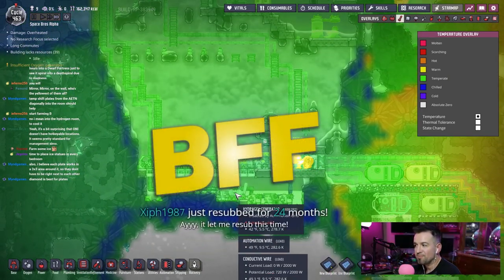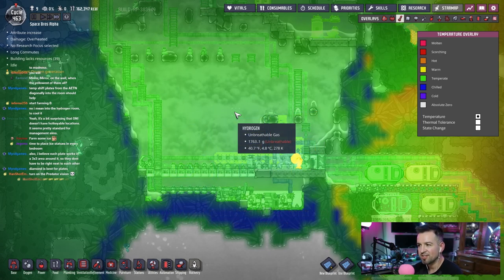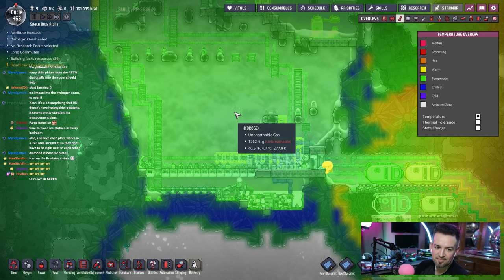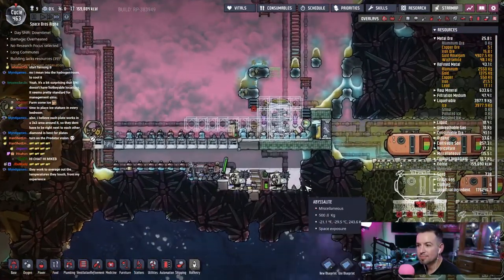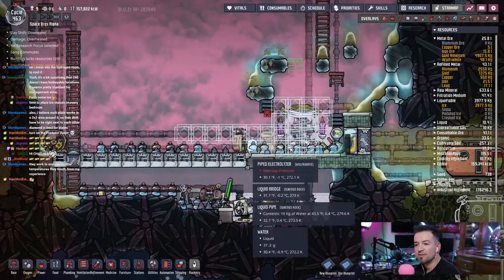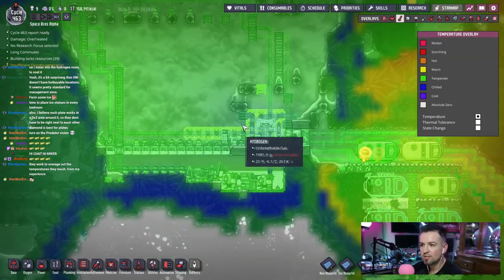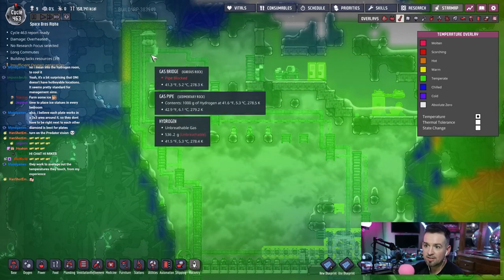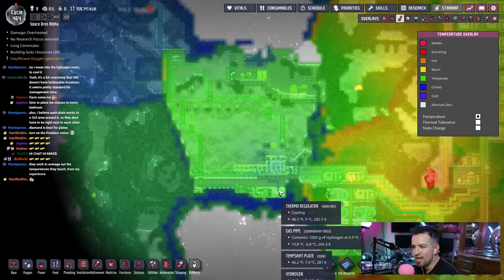Ziff, hey — you resubbed, I'm glad that worked! Two years — thank you so much, predator vision, totally. Thank you so much, I really appreciate it. They work to average out temperatures they touch — we'll see. They're gonna build it and then we'll see if we can get this to spread the love. The hydrogen coming out is really cold — 25 degrees versus going in at about 40 degrees. I think this setup is probably actually going to work, it's going to take a long time but I think it'll work.